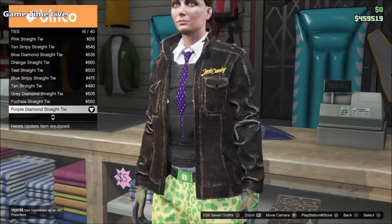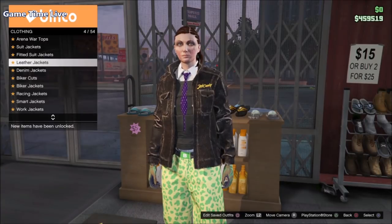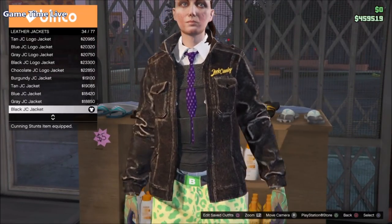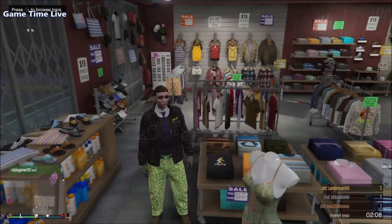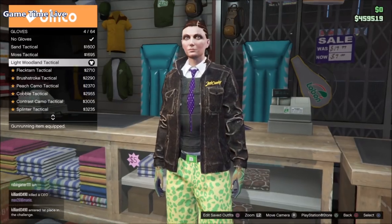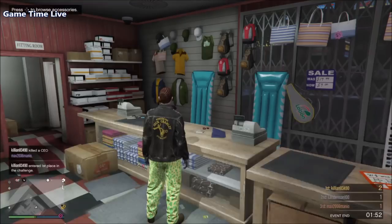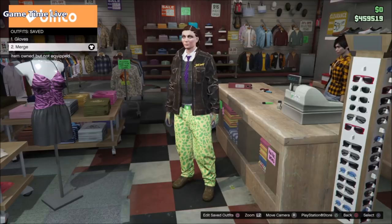Once you have the tie on, return to the top section, go to leather jackets, and put on the black GC jacket — this will be the red biker suit top component. Once you have that jacket on and everything else is set, hold down your touchpad, go to inventory, body armor, and apply the standard body armor. Then go to accessories, gloves, and put on the light woodland tactical gloves to merge the racing gloves from slot number one. Save this as outfit number two right underneath the first gloves outfit.